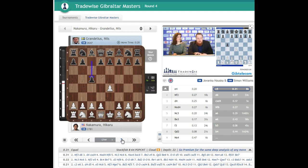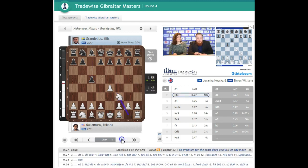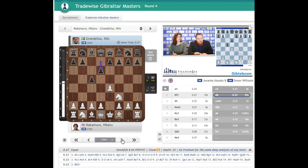G6 is the other sharp choice. Knight to f3, d6, and Hikaru goes for the open Sicilian with d4. There are a number of other options, but d4 is the most popular move — the main line — and it leads to the most interesting positions.